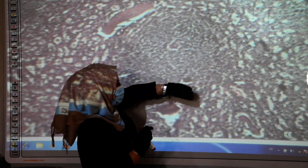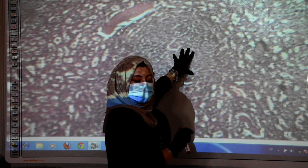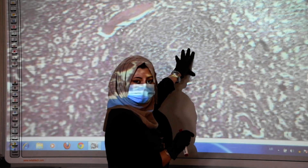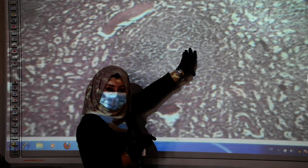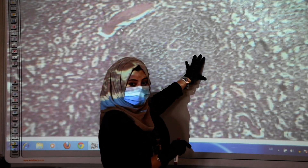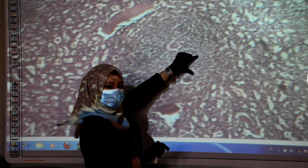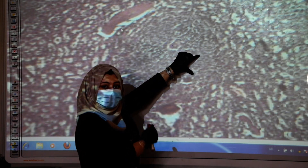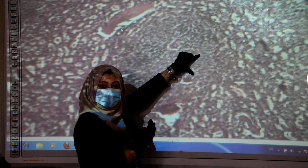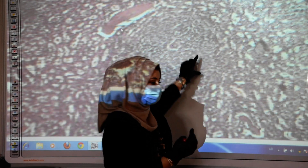At the center of these white pulps, we can see a central artery or central arteriole, also named the follicular artery. This arteriole is surrounded by a thick sheath called the periarterial lymphatic sheath.